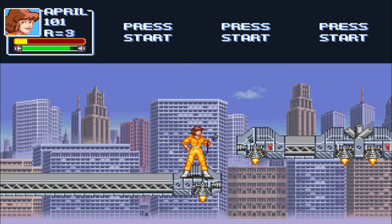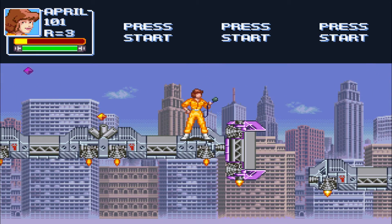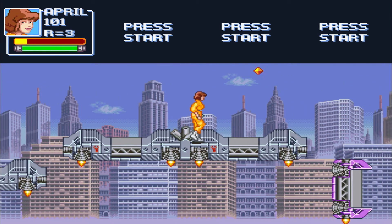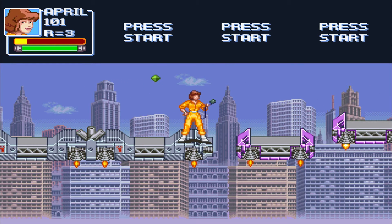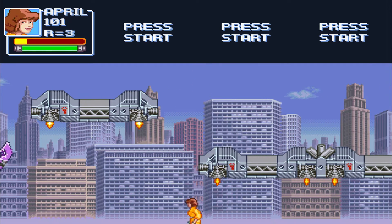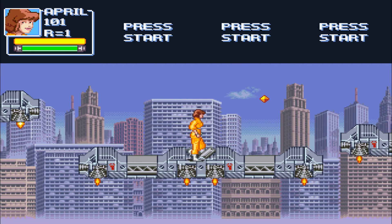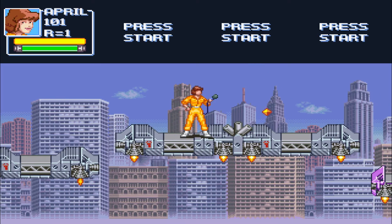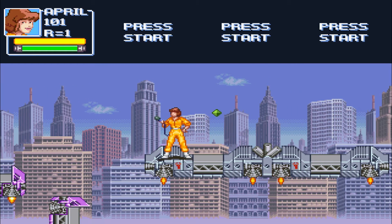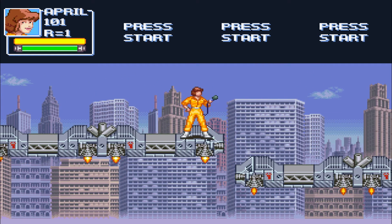After that boss fight, we got the mini-platforming section with floating platforms and things that fire on you. Thankfully, no foot soldiers or anything like that. And of course these guys make a return, but now they're in tandem with other ones that do the same thing — it's just a matter of timing. You basically want to wait for the first one to jump up, then wait for the second one to drop, and jump onto the second one.